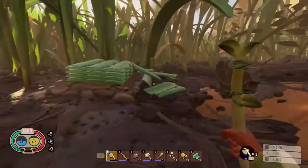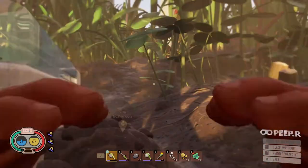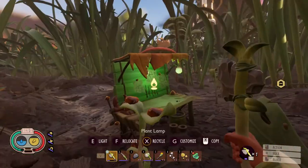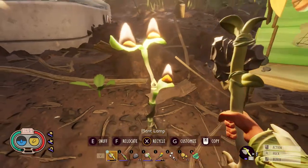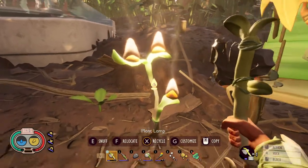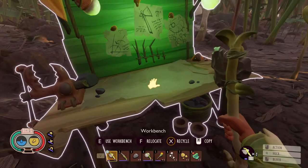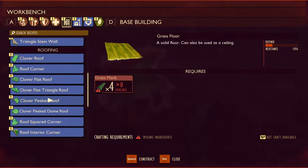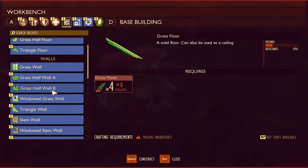I want to go ahead and start building up a bit of a shelter here — I think maybe somewhere around here is good. Going into bases now, there are different types of walls. There's a lot of grass wall stuff, there's also stem walls.